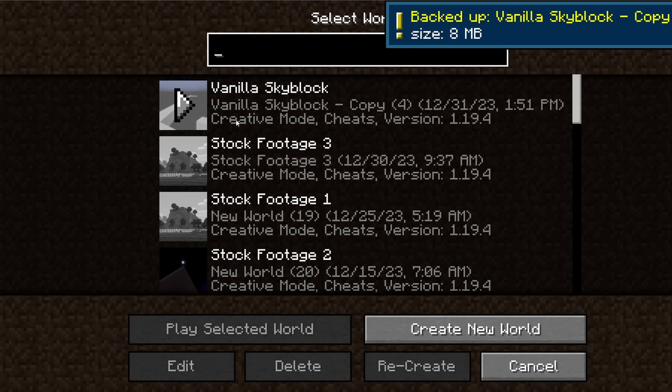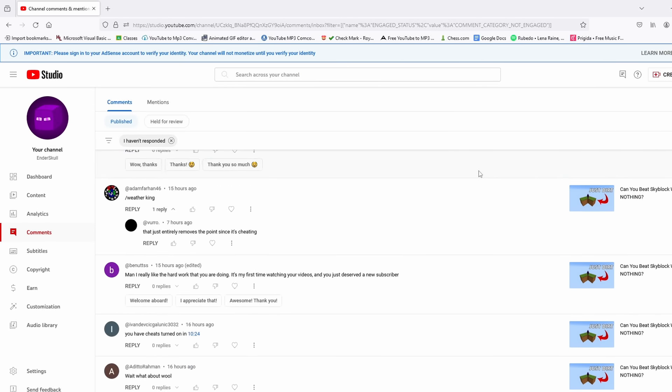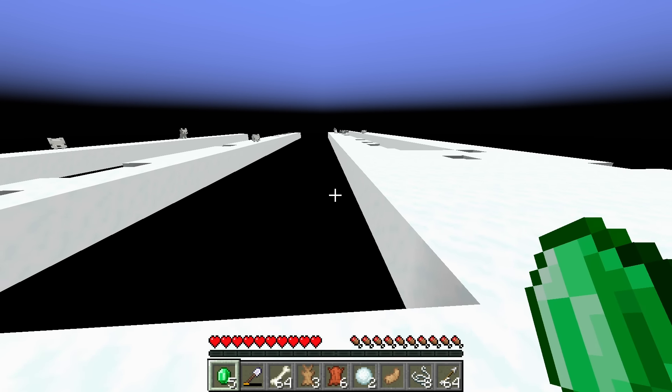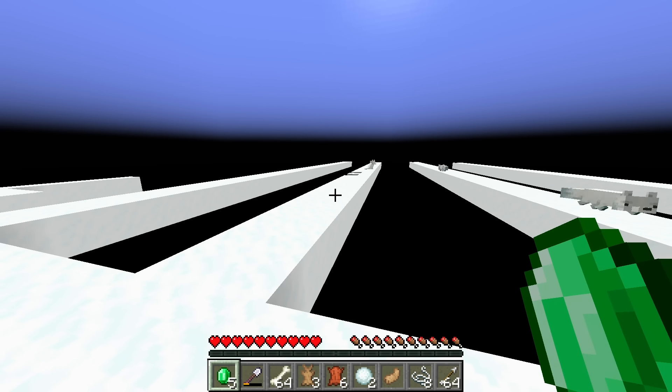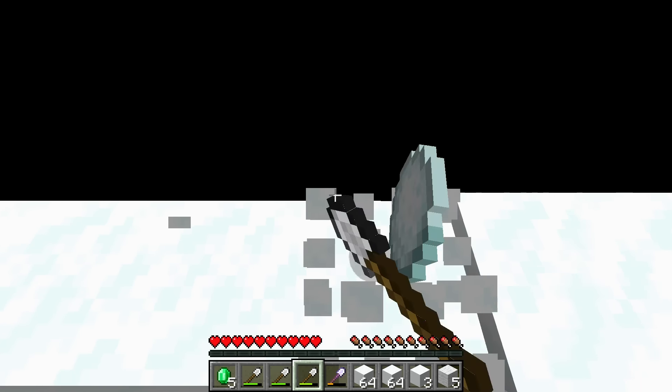Oh my god, that's insane. Right after I bought the moss, I logged off and checked my comments and saw a comment detailing my exact problem. It explained that wandering traders can't spawn on snow layers. So, assuming that's true, the wandering trader wasn't spawning before because there were snow layers everywhere, and once I mined them all, it was able to spawn.